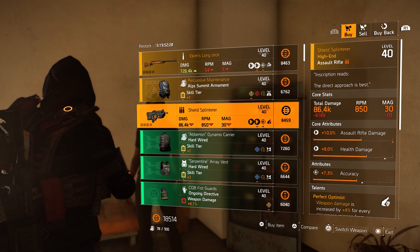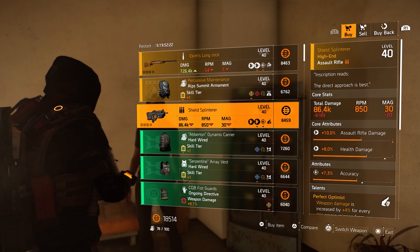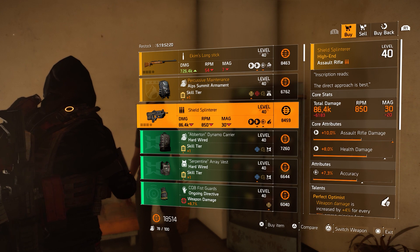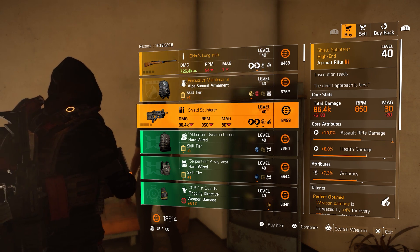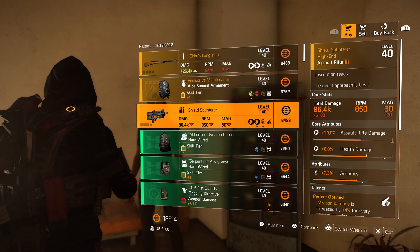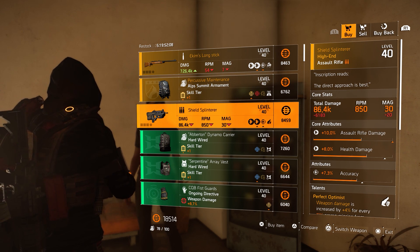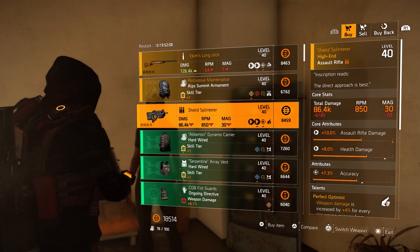We know that 11% health damage and 15% assault rifle damage is the max cap. In my opinion, for the attributes go for damage to target out of cover or damage to armor. So leave this gun guys — we will get better ones in our next reset or of course in the open world.